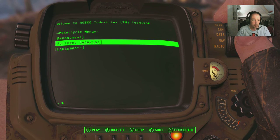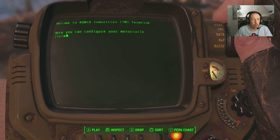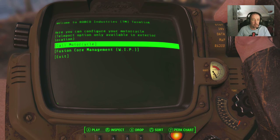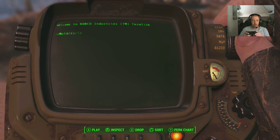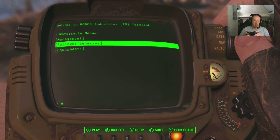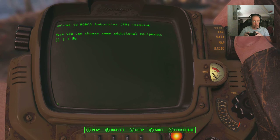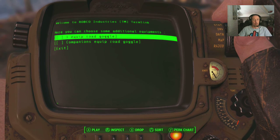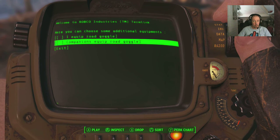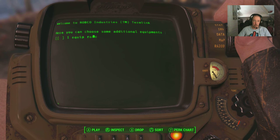What else have we got while we're here? Management - we have fusion core management for the motorcycle. Might be powered by one of them at a later date. Equipment - equip road goggle companion equipment. Oh, we've got to put Dogmeat some goggles on, haven't we!